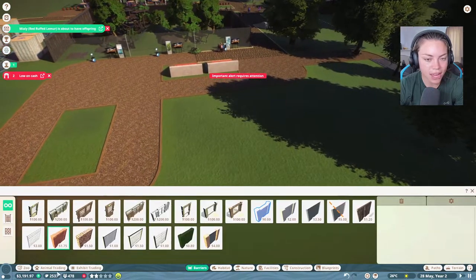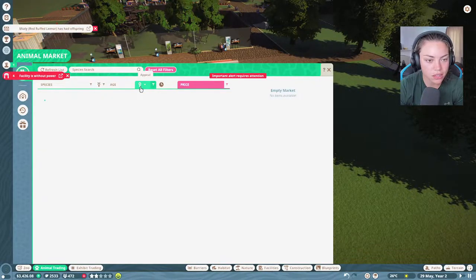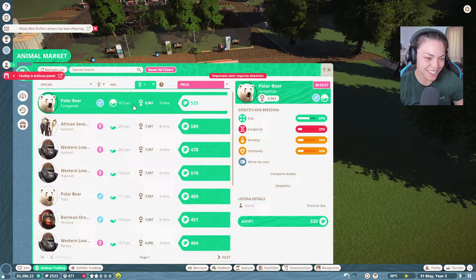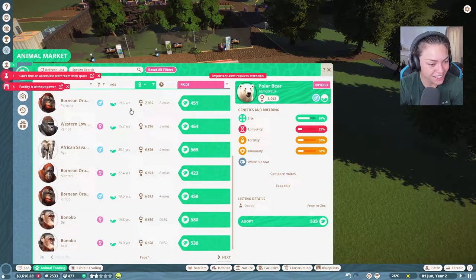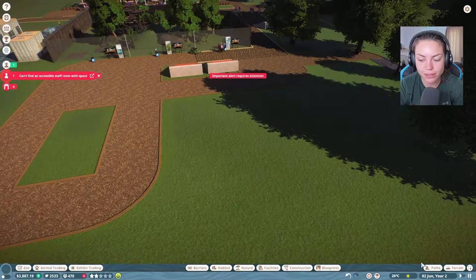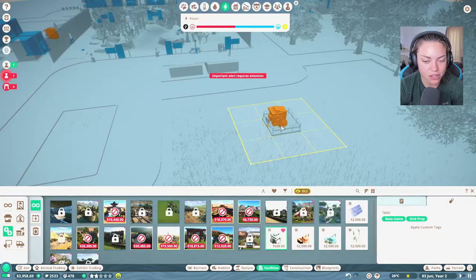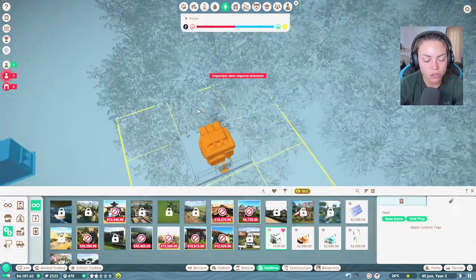What animal are we going to put in next? We need something cool. Let's see what is on the highest appeal. A polar bear! I'm going to force them as well - this is amazing. Oh, facilities need power of course. Let's get more power. This is the one thing I don't like about Planet Zoo, but I know it is accurately made.